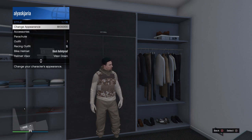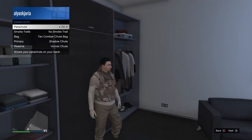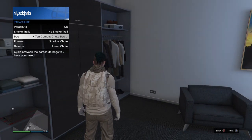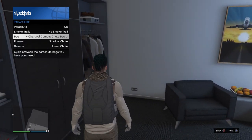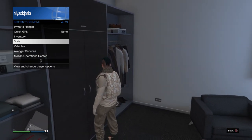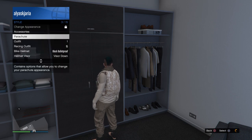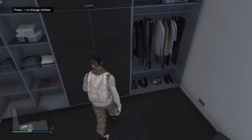Next, go to style, go to parachute, and turn on your parachute. The parachute bag you need to choose is the tan combat bag. This might be the default, or you can buy it from the Ammu-Nation. Make sure it's the tan combat bag.